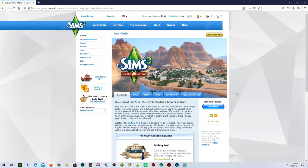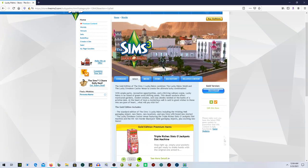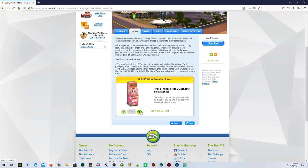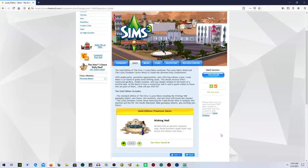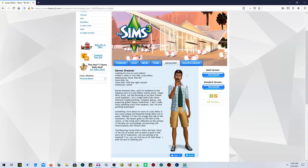Lucky Palms is freaking beautiful. I love that they have a little backstory. You can get the standard or gold version — I have the gold. With the standard you get the wishing well, which is really fun. With the gold you also get the triple riches slot machine, the blackjack table, and the wishing well. I like it because it adds extra gameplay, and the world's lighting is just beautiful.